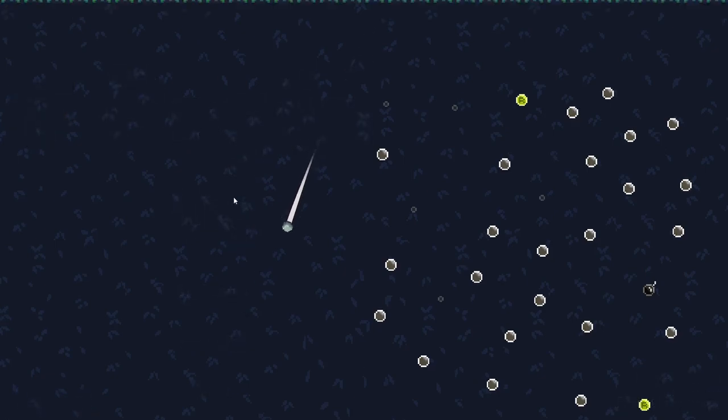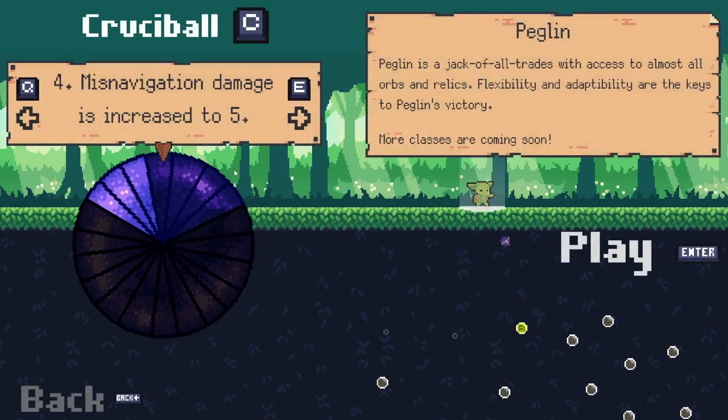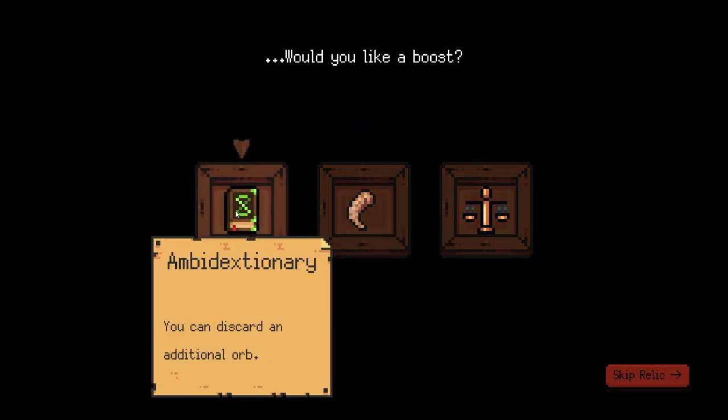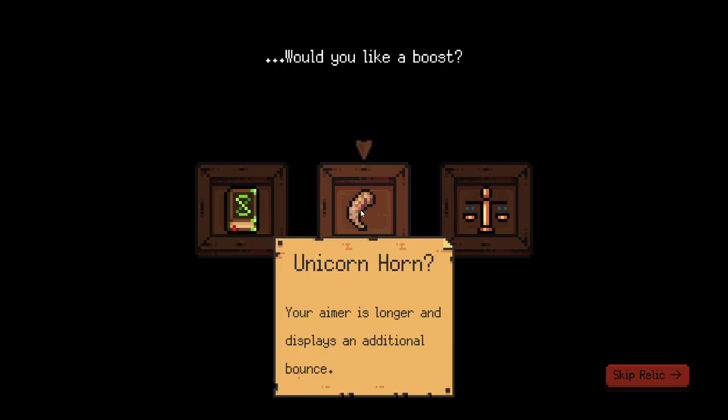Hello everybody and welcome back to some more modded Peglin. We are jumping in again and we are up to crucible level 4. Miss navigation damage is increased to 5. That's not a huge downgrade, but that's going to be a little interesting. So here we've got a discard additional orb.